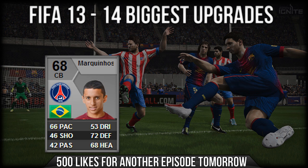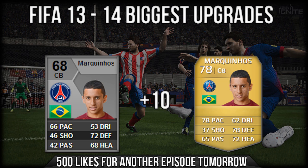Next up we have the young wizard Marquinhos. He made his move from Roma to PSG for a ridiculous amount — I believe it was 30 million, an absolutely bonkers amount for a player so young. His original card doesn't look impressive, but with a plus 10 boost, this is an incredible card: 78 pace, 78 defending, 72 heading — absolutely amazing. He's going to be worth a bomb. Partnering him with Thiago Silva at the back is going to be unbelievable — it further sweats the Brazilian defence with Juan Jesus, David Luiz, and Thiago Silva all in the mix.